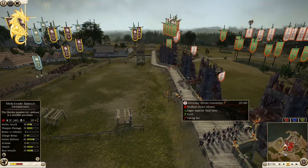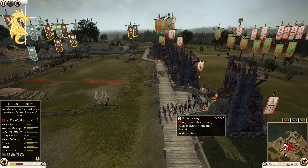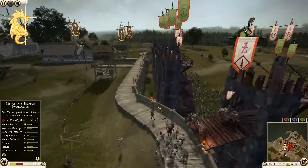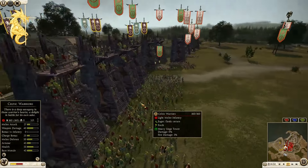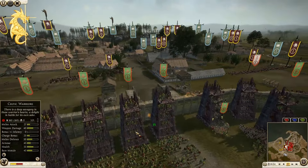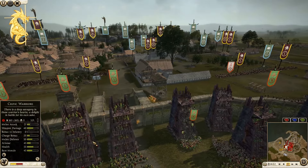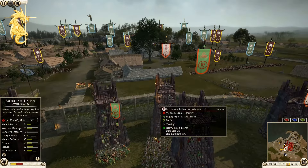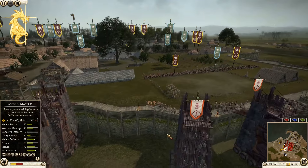Carthage is now dropping on the walls. We've got mercenary iberian swords, libyan infantry, two units of mercenary iberian swords, and then you can see the celtic warriors of Bowiei. Only two of these towers are going to be able to drop here — I don't think these two can — and then we have more mercenary iberian swords.